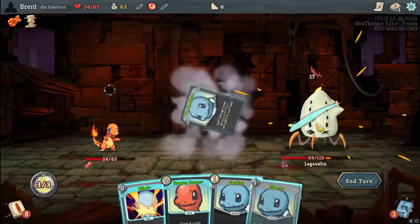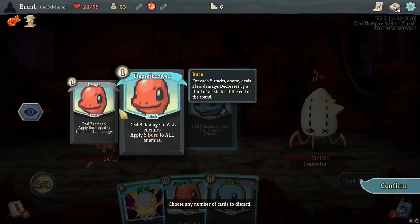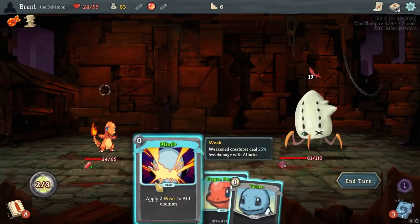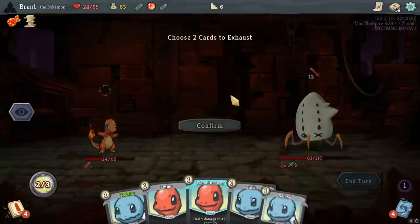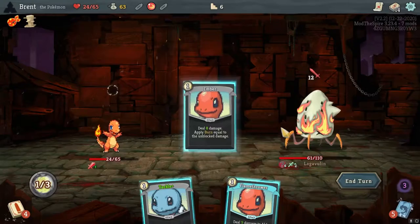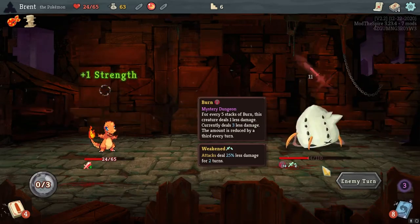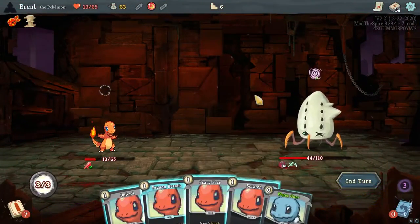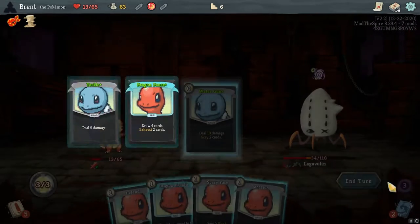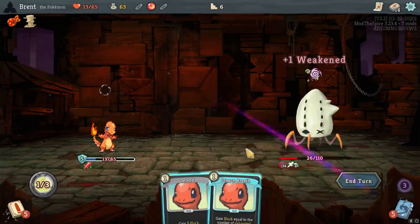Water Gun being zero cost is pretty good. I do want ember. Zen Headbutt is nice and then flinches are upgraded too. I want both of those. Draw four, exhaust two — I have two energy so I want to do that. Defend, tackle. Ember, flamethrower — he's getting weaker and weaker over time. Another point of strength. I'm getting a little bit low here. Water Gun. I don't think I want Dragon Dance right now. A scratch. Scary Face — keep the weakness going.